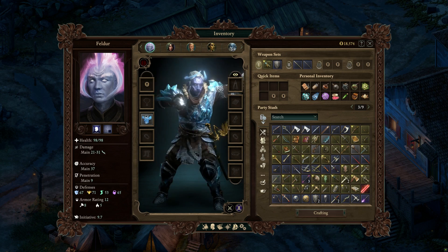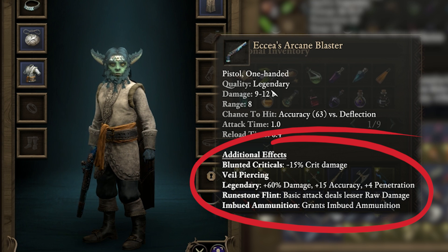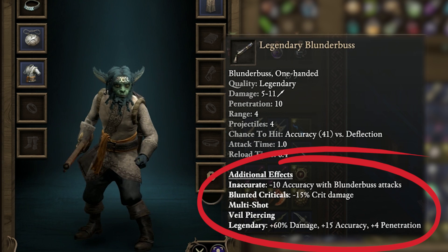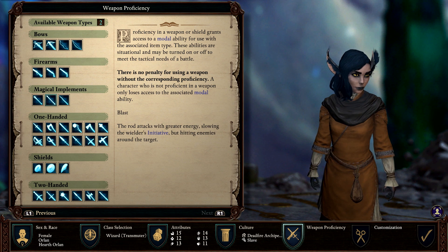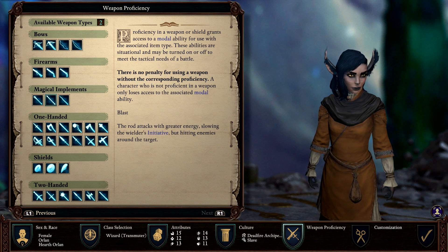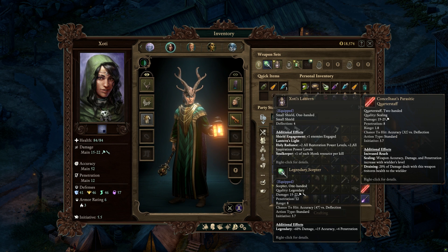The game has a variety of weapons from swords to firearms. Some boast additional effects, such as firing multiple projectiles or boosting accuracy. While characters can use any weapon, certain classes get bonuses for using specific types. For example, a wizard gets a bonus for using a scepter, rod, or wand.